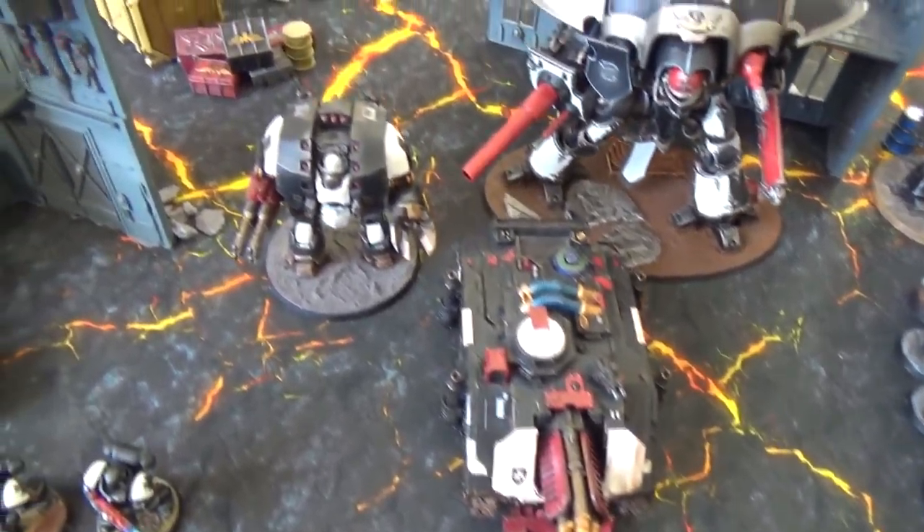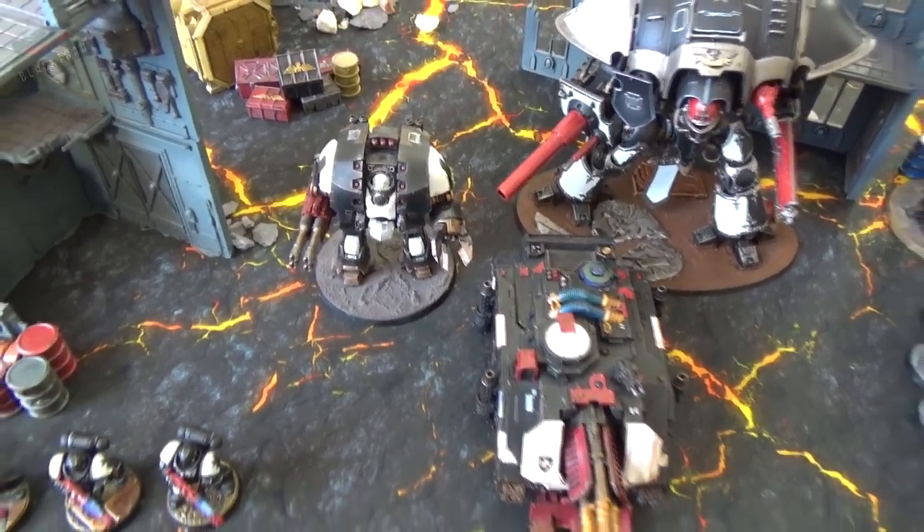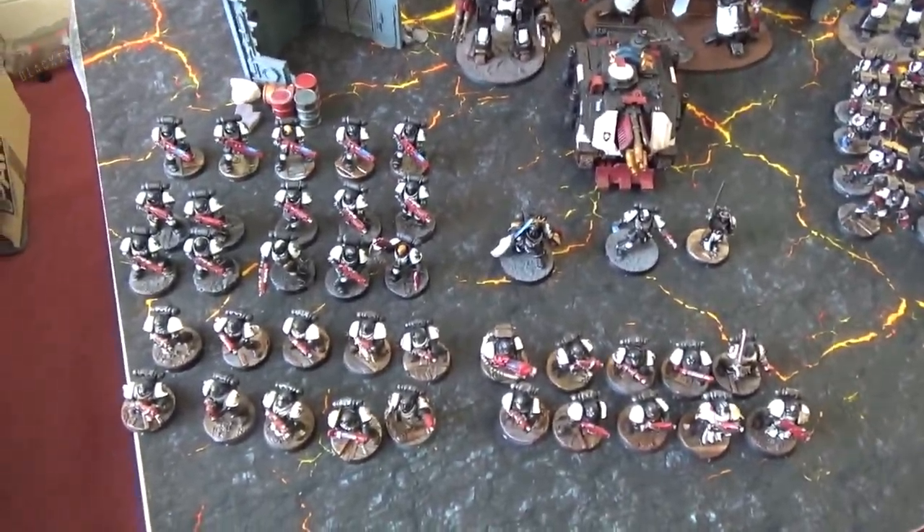Moving into the heavy choices, we have a squad of five Hellblasters, the Vindicator laser destroyer, and finally a relic Leviathan with storm cannon and siege claw. That's a pretty nice setup, giving me five command points under the new beta rules.